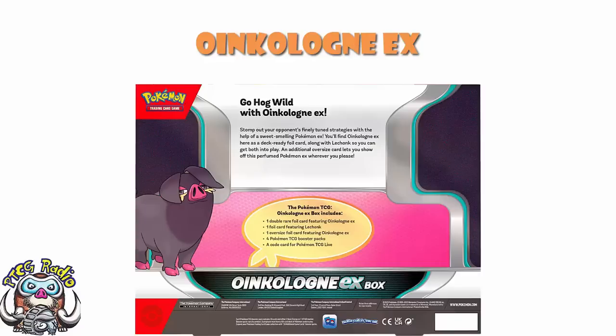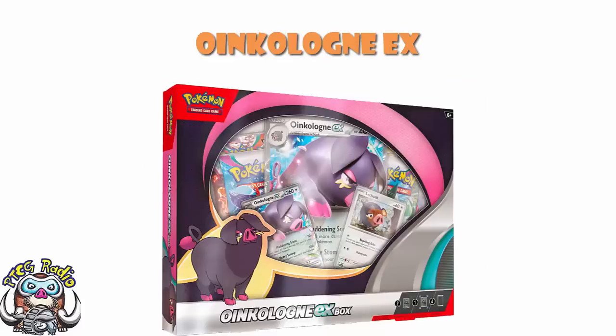So look, the Oinkalone is exactly the same as it is in Scarlet and Violet — no arguments there. But you do get the Jumbo and you do get the holo Lechonk, so it's not completely a waste of time. I don't know if it's the most essential product we've ever seen, but it is actually a lot cooler than it could have been on the face of it.